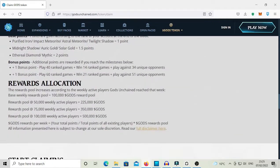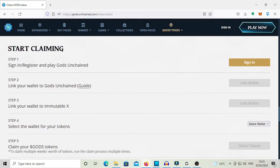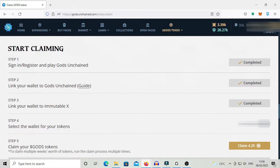What we have to do first is to sign in, if we didn't do that yet. And then we need to link our wallet to God's Unchained. If you have Metamask it is fairly simple — you just need to log in to your Metamask wallet and then click on Link Wallet. The third step we have to do is to link this wallet to Immutable X.